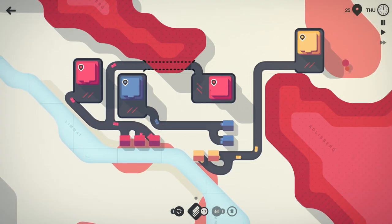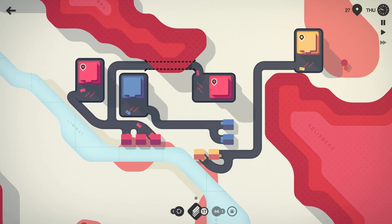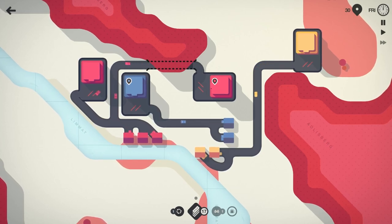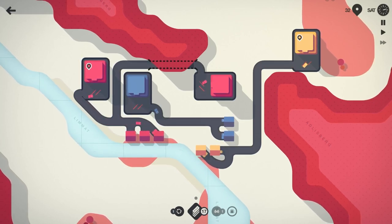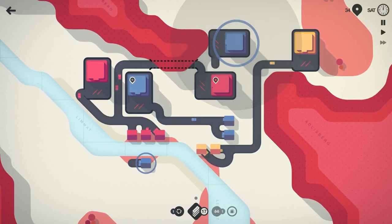I think we can squeeze that red in — just like that. Now if any more reds spawn along this blue road, I'll move that blue road up a tile or two so we can keep the reds hopefully on their own independent network. 30 people moved on Friday. Cruising right along — can't complain too much.